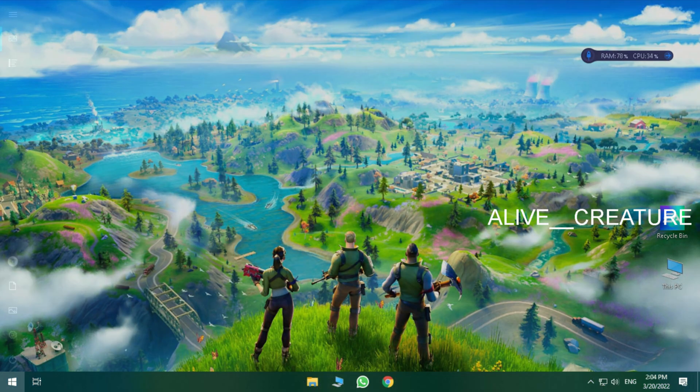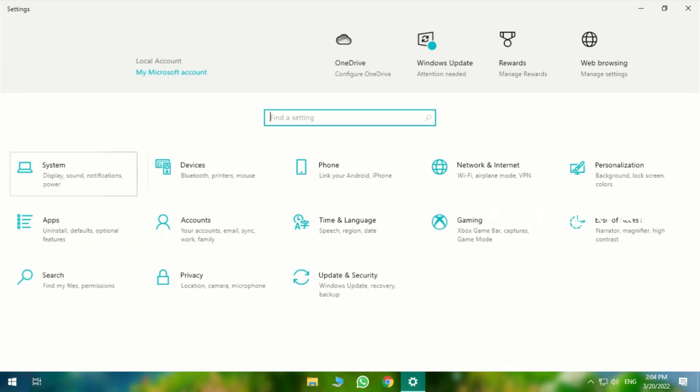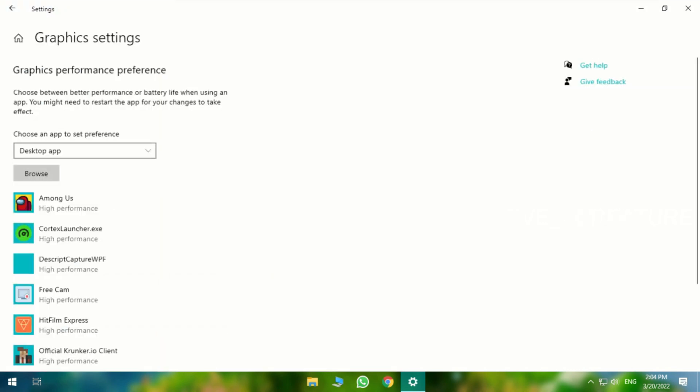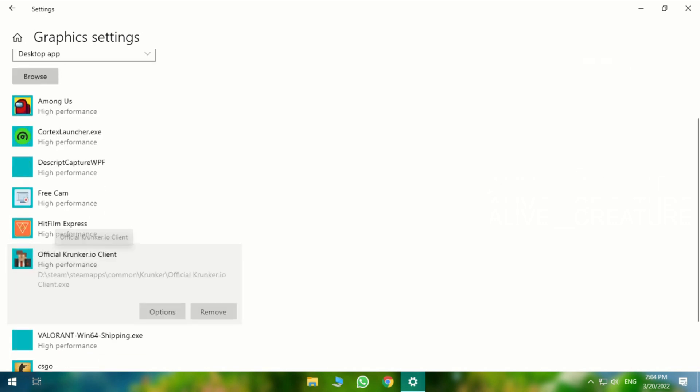To use both GPUs, go to Settings, then Display, then Advanced Graphics Settings. Add the EXE file and set the option to High Performance.